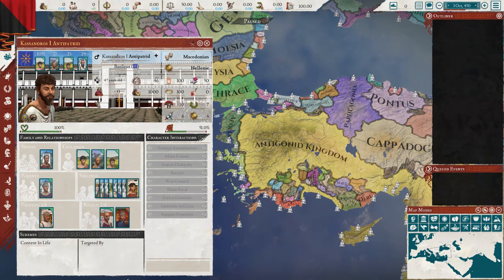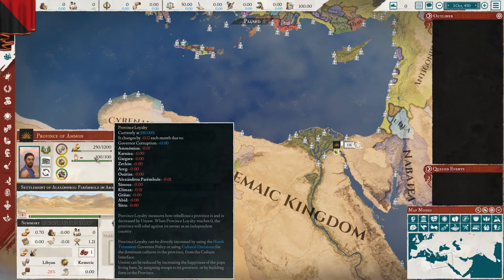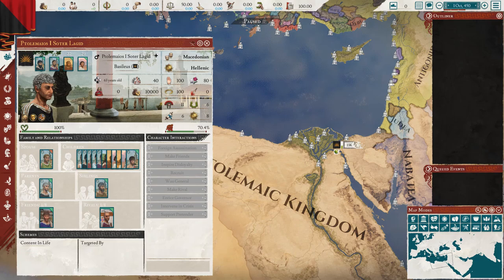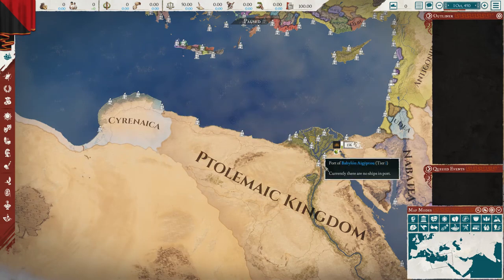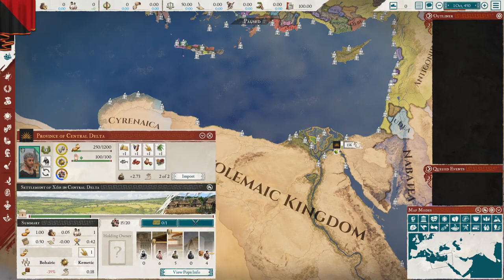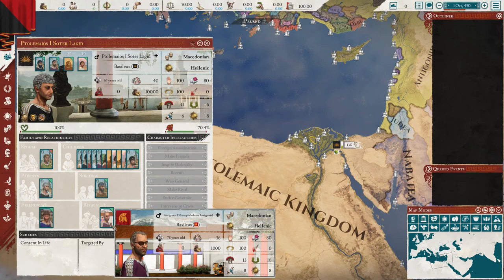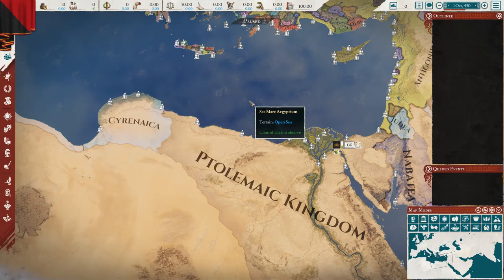One of the things you can see here is new background art — something they've added to the game as well. Going to the Ptolemaic Kingdom, you can see a really nice background. This is a dynamic background color and art system. These backgrounds will change depending on where someone is — if a character moves to a different province, the new background goes with them. You can see different backgrounds depending on who you are looking at, which is really cool and adds to immersion.